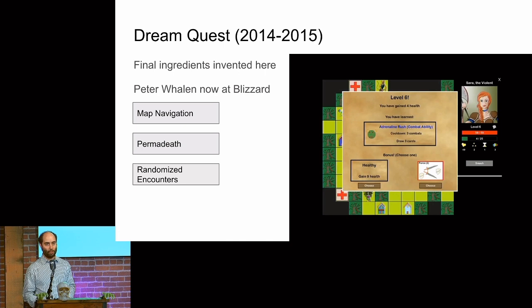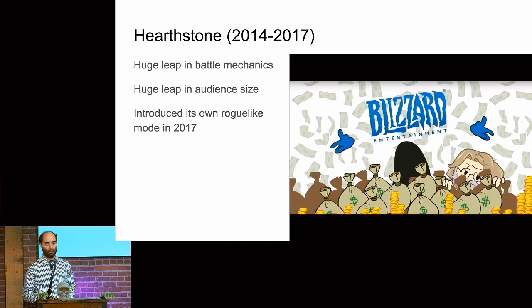They developed Hearthstone. Hearthstone didn't have a roguelike format or an RPG format — they had adventures — but they didn't have a procedurally generated random encounter activity until 2017. The biggest contribution was just increasing the size of the audience and figuring out battle mechanics.